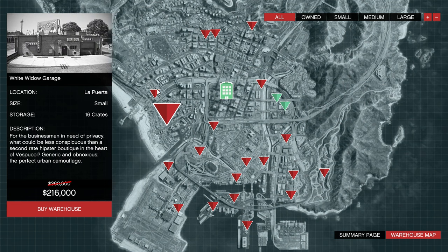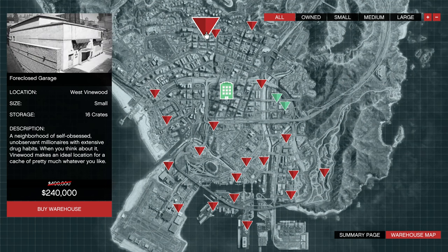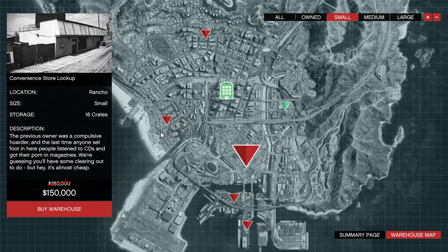This week all warehouses are 50% off, which is great. The cheapest option is the Convenience Store Lockup at $150,000, which is really good. If you need to get one, this is probably the best time to do it.